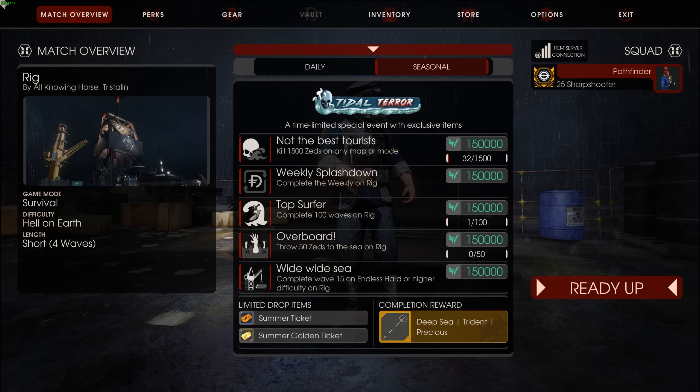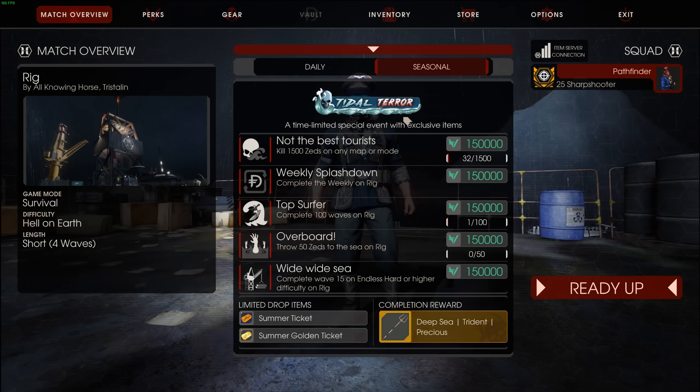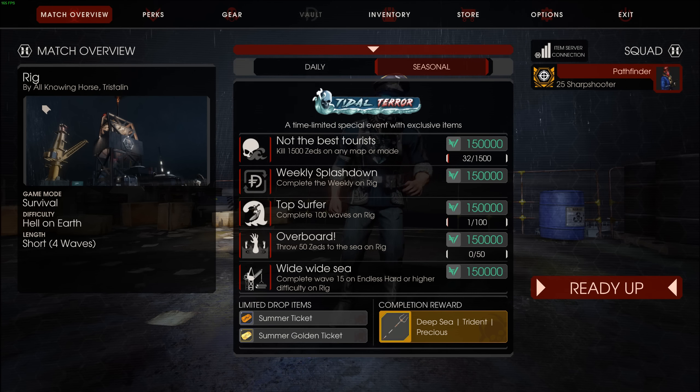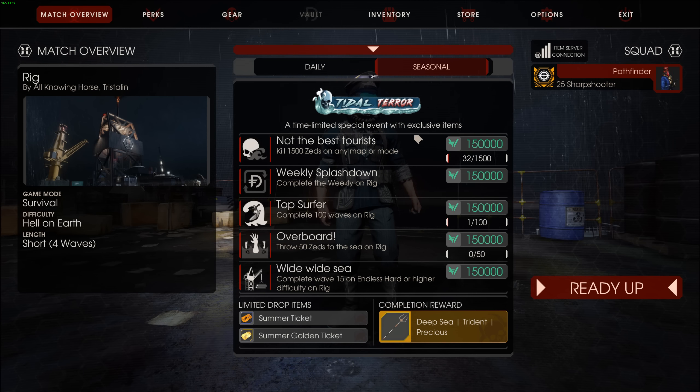Alright, welcome to another update finder video. Today we're gonna be playing some more Killing Floor 2 — the Tidal Terror update, which is the summer update for this year. Let's go through the overview first and then we're gonna be hopping into the new map called Rig and checking out all four new weapons this update has to offer.